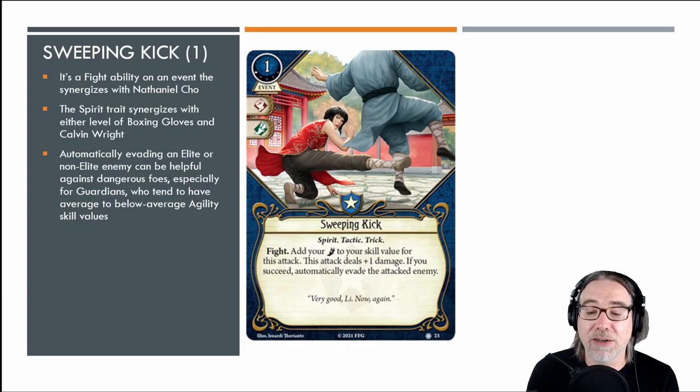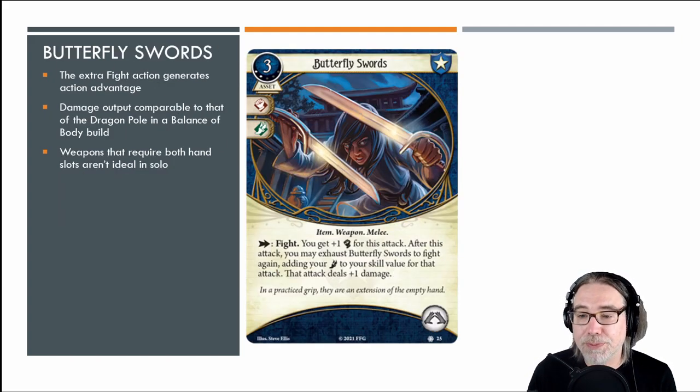Lily Chen is portrayed on the card. Bare minimum, if she has Balance of Body out, she's hitting for eight with this thing — plus one damage and an auto-evade. Excellent. Nathaniel Cho can also get a lot out of this with the tactic trait, and if you happen to purchase Stick to the Plan you can attach it there and have that attack at your fingertips. Really like the look of Sweeping Kick and curious about that other guardian event we saw in the card fan.